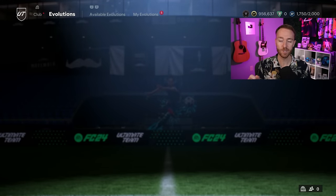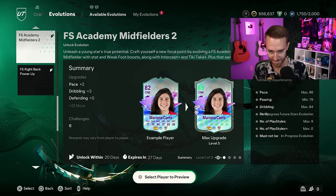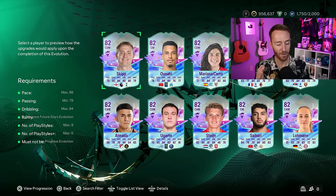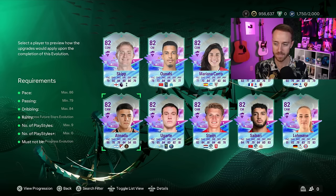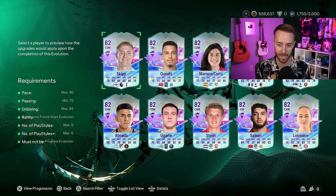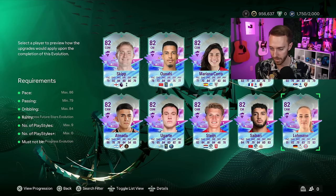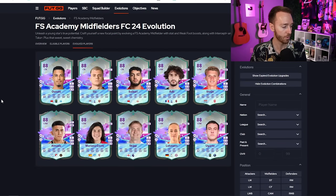Now we have to talk about the Evo — the midfielder Future Star Academy evolution. It dropped yesterday and it's probably the least hype out of the three: attackers, midfielders, and defenders. I think it gives decent play styles. But the problem is the player selection. I'm happy to have Oliver Skip in here, Adley looks good, Saibari from PSV might be one of the better ones, Lohmann from women's Bayern Munich looks pretty good, and Tiago Almada looks decent.